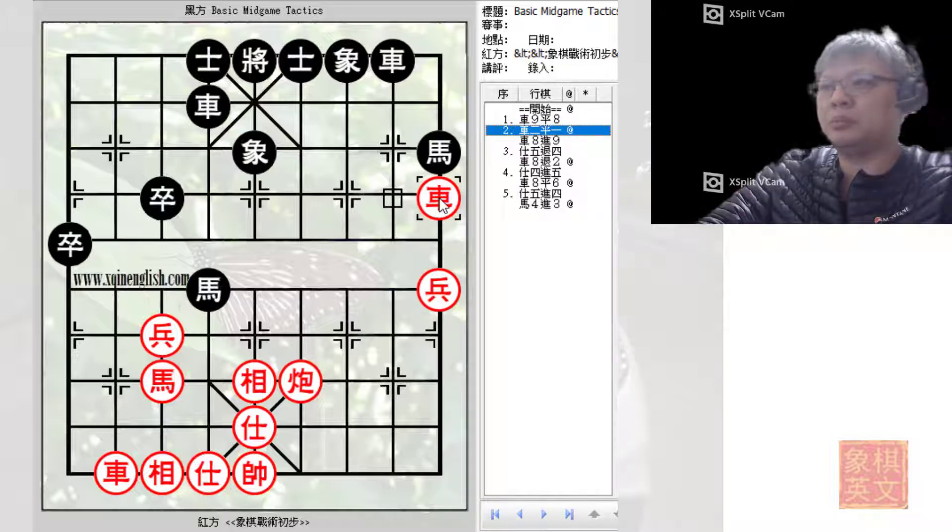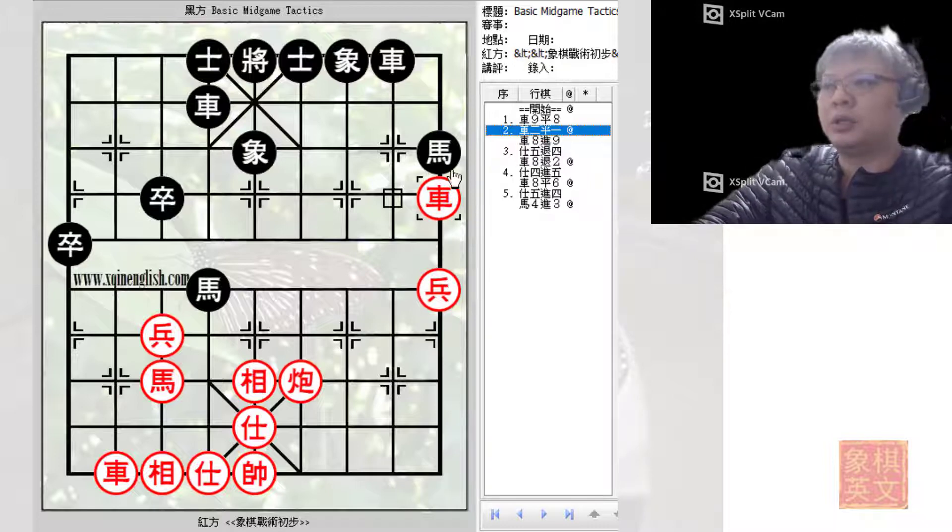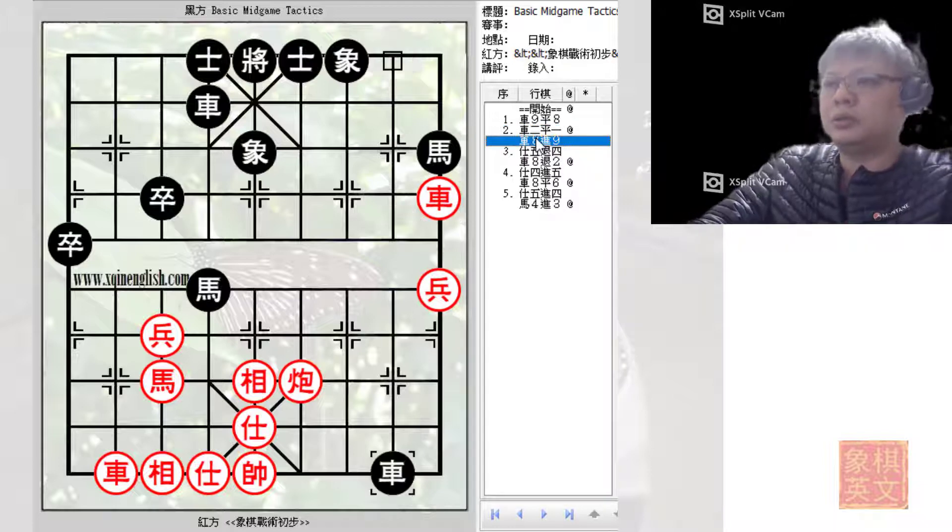Red chose to capture the pawn because he wanted to even the pawn advantage. However, this would be a blunder with very major consequences. Red should have accepted the trade and the situation would have been in equilibrium.